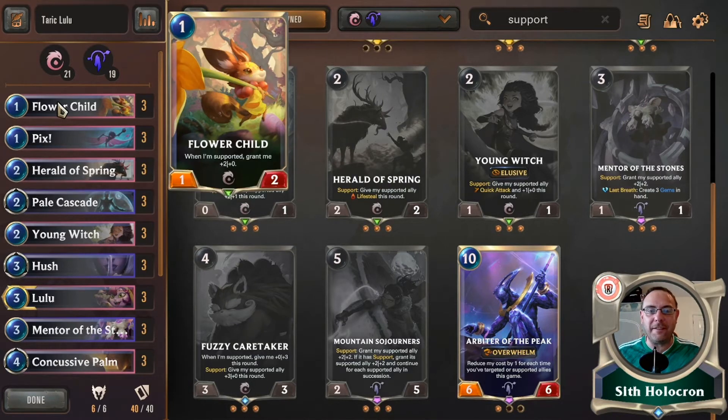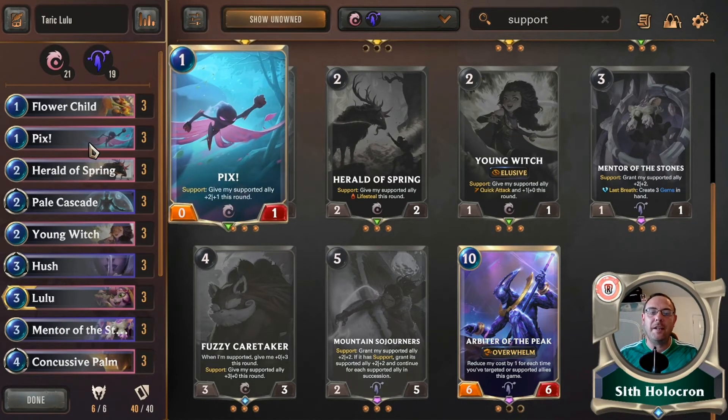First card in the deck: Floor Child. If I'm supported, grant me plus two power. That's pretty good — dropping her down later is excellent, or even early is excellent because it's all kind of fun and groovy stuff. So she needs support. And here is a support character, here is Pix. A nice cheeky little one-drop that gives my supported ally plus two plus one this round. If you've played Lulu or played against Lulu, you know that all of a sudden these decks can get really big, really fast, really horribly, really quickly.